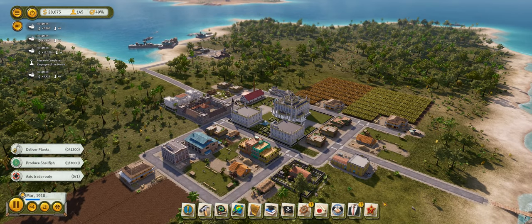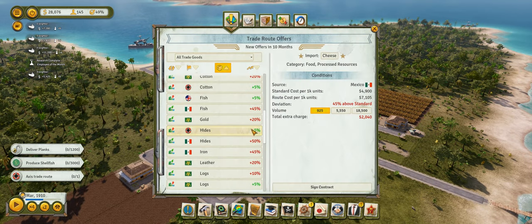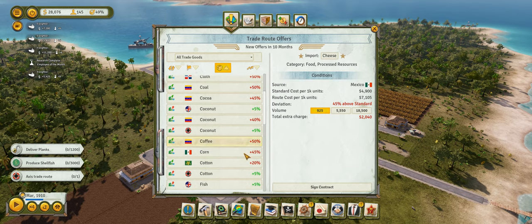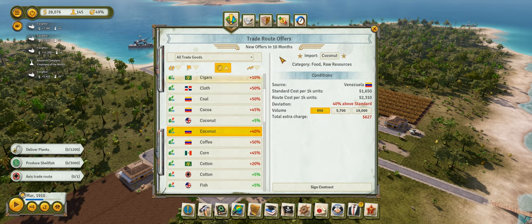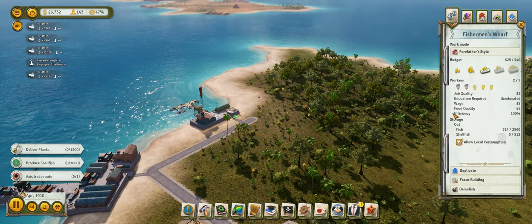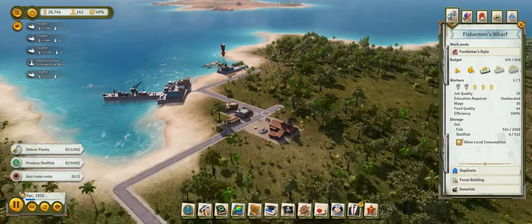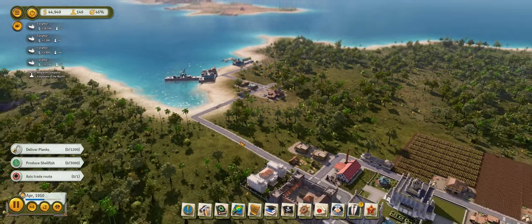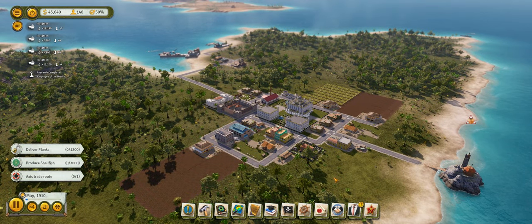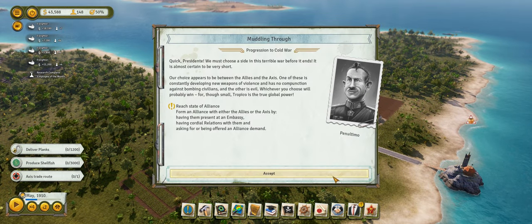The Axis wants to fulfill a trade route with us. We can export coconuts — congratulations, Axis, you guys can have a ton of coconuts while you're in Russia. With that being said, that ends the colonial era, and I feel like that's a pretty good place to go ahead and stop this episode.